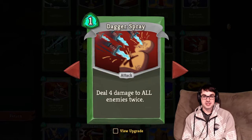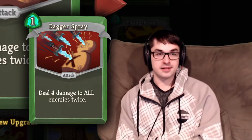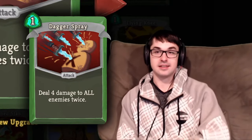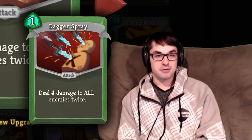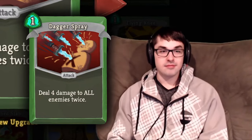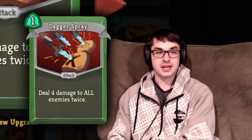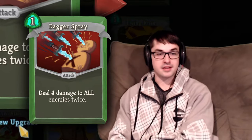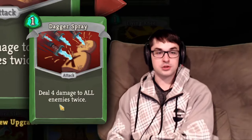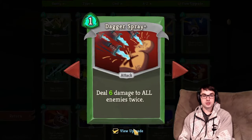Dagger Spray is one of my favorite damage commons for the Silent. It does four damage to all enemies twice — a bit of decent area effect — and it's the only multi-hit attack the Silent has in the common pool. I really like this card against the Slime Boss, because once that boss splits in two you need damage that hits everybody. It's also quite good in the hard pool encounters of the act, like the five Slimes or four Gremlins encounters. Note that it has an amazingly good upgrade: plus four damage, two per hit, to all enemies — which is much better than the Quick Slash upgrade's four additional damage to one enemy. That will help keep this card relevant in the mid to late game too.